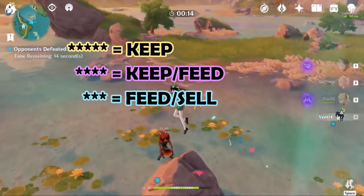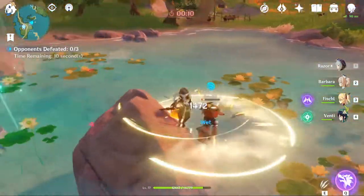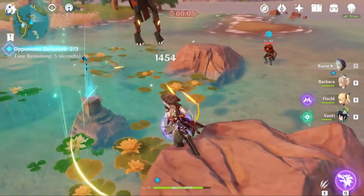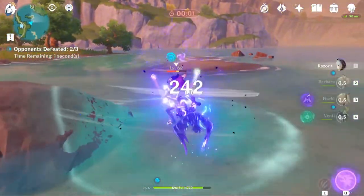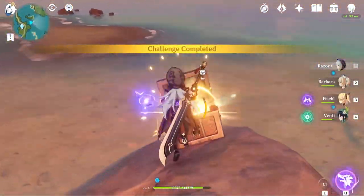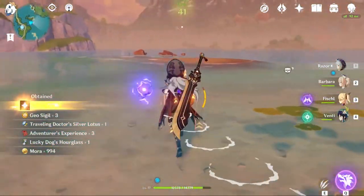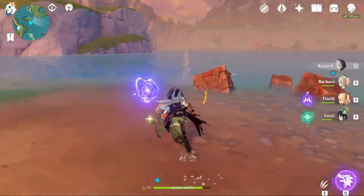Two-star and one-star artifacts — sell them. You might wonder why sell these at all. It comes down to mora. In late game, mora becomes essential. You once had a million of it early on, but then you find yourself tracking down every source just to get a few hundred mora at a time.